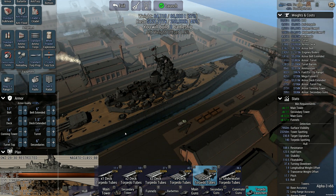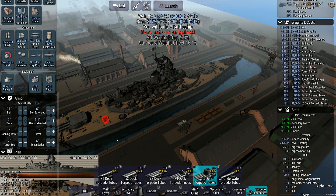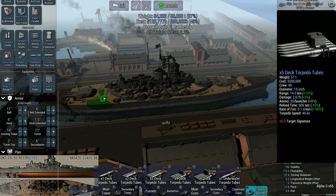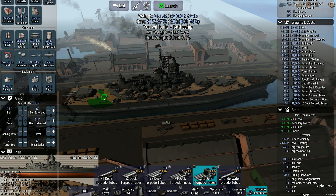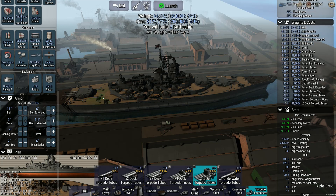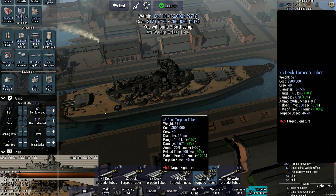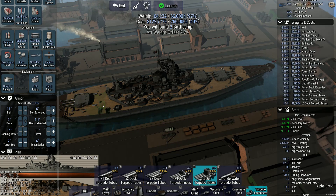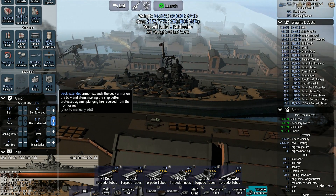Torpedo launchers — let's just kind of toss one of these on here. That balanced out the ship a little bit better and gets us some torpedoes. Maybe if I move these in — right there. Yeah, I think that helps. And those can be fired almost directly aft. So that got me a pretty good little boat.